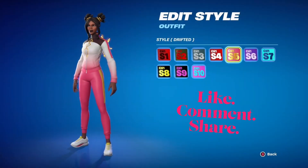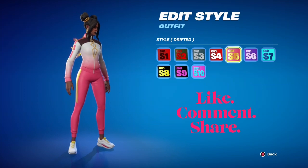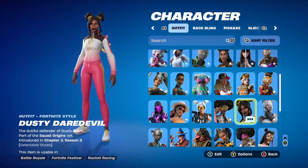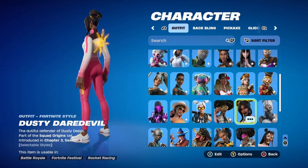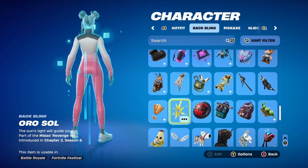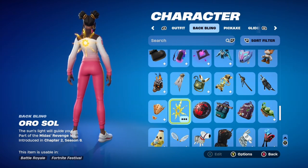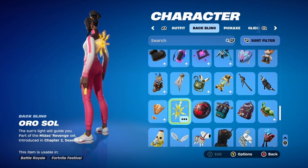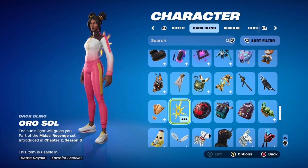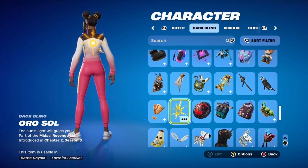This combo is focused on the chapter one season five tracksuit. The colors are tricky to match, but going through my closet I found that the Oral Soul back bling would look really cute with this. It adds just enough gold to highlight the gold stripes down her thighs, down the front of her track jacket, on the tongue of her sneakers, and of course her hair and earrings.